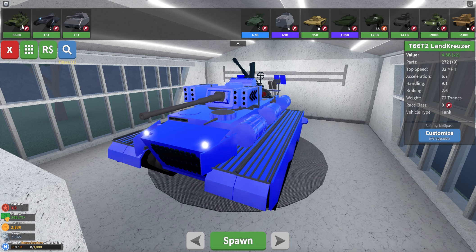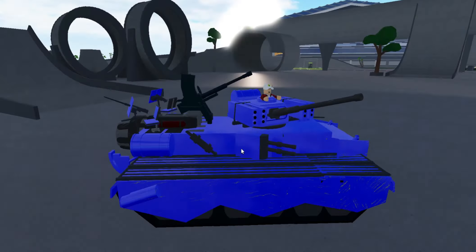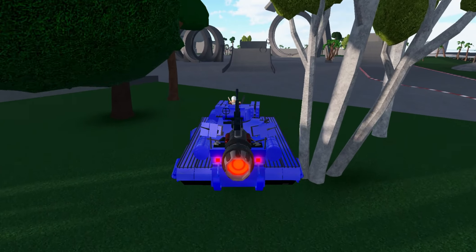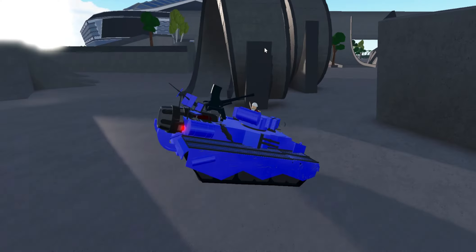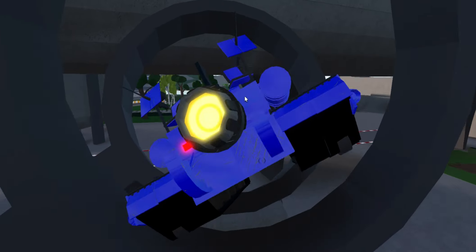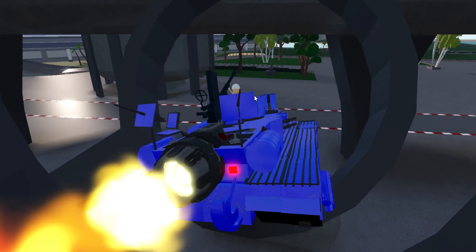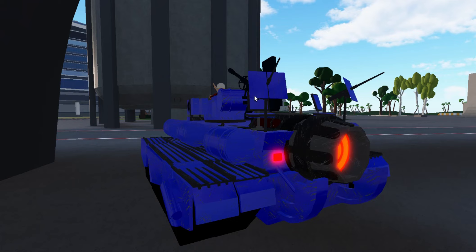Now we're going to be looking at the big brother — this is the T-66 T-12 Land Cruiser right here. Super cool looking tank. I love the railing on the sides — I don't know if that's for you to walk on or what. Now it's time for some tank tricks. Let's see if we can go soaring over this little thing right here — and we did! Now look at this tank go. Let's try going over these hoops. No way, we actually made it through on top of the hoops! Can we use the rocket thruster? No way, we actually just made it through!